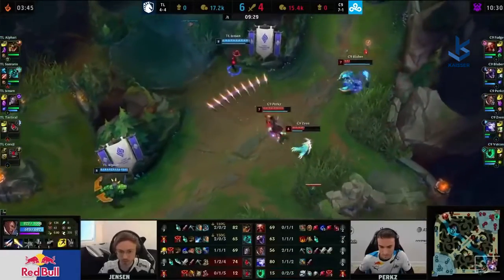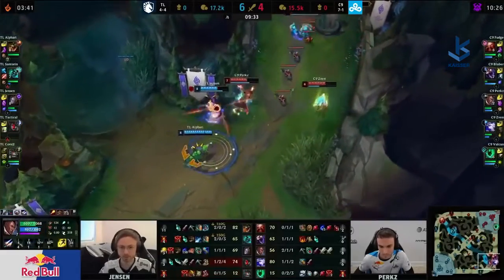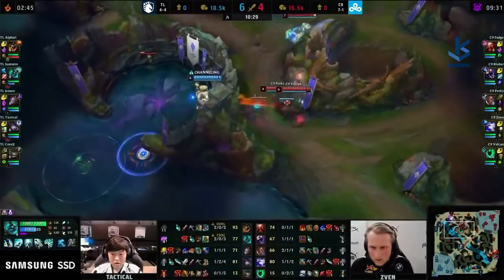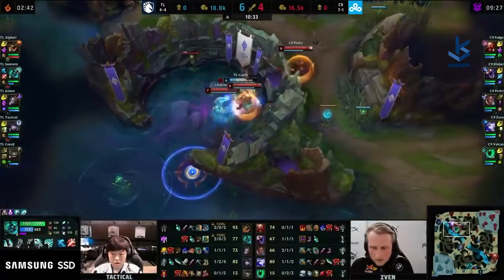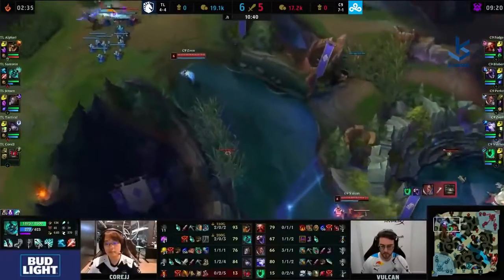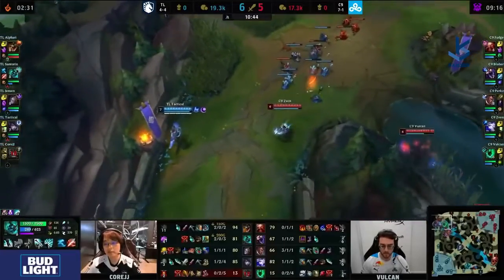Solo laners are coming to try and collect exit kills here. Jensen has flash. Perkz is playing away from Sven, so Zhonya's could ever hit two. He's going to look for it right now — has to flash, but held on the entire time. He's on a ward. Hook's going to land. This could be really good damage. Can they finish the kill? The lantern off the wall means that's almost certainly going to happen. CoreJJ will not burn the exhaust — he will die recalling on a ward. They get the kill successfully over to Perkz. And now Sven can look for a slow and an ult.